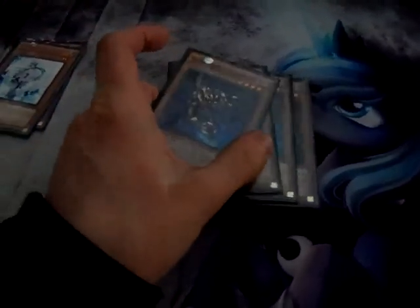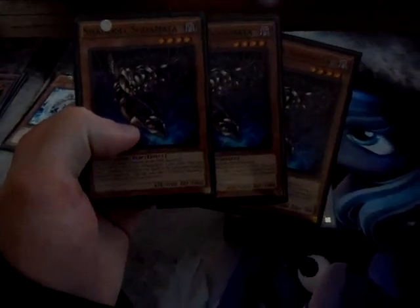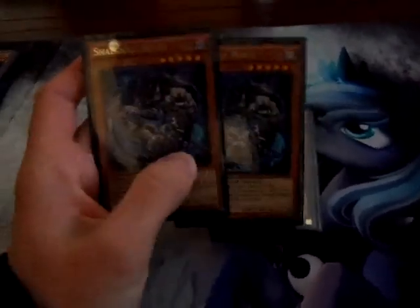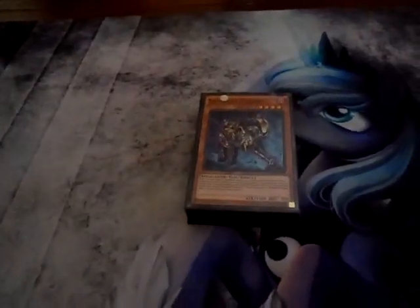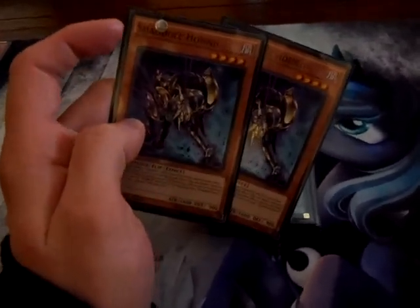For the Shaddols, I have three Shaddol Squamatas, good for destroying monsters and also good for dumping. Three Dragons, good for returning monsters to the opponent's hand or extra deck, and also good for spinning spell or traps. Three Hedgehogs, good for adding monsters or spells and traps. Two Beasts for drawing power. Two Falcos for floaters and the tuner monster, like Effect Veiler. Two Hounds for returning monsters from your grave to your hand, and also changing battle positions.